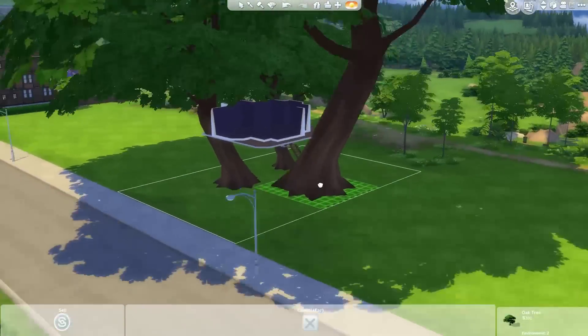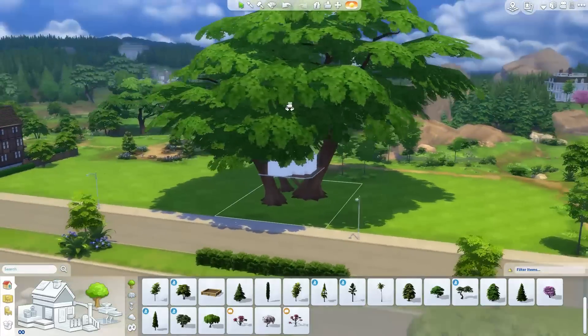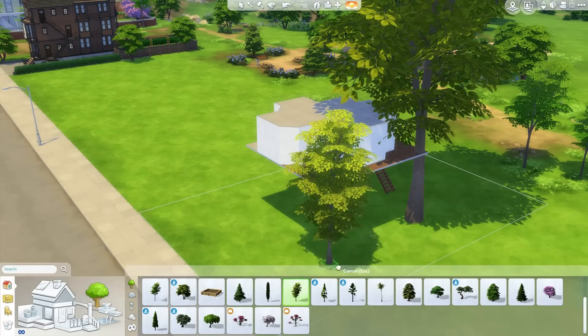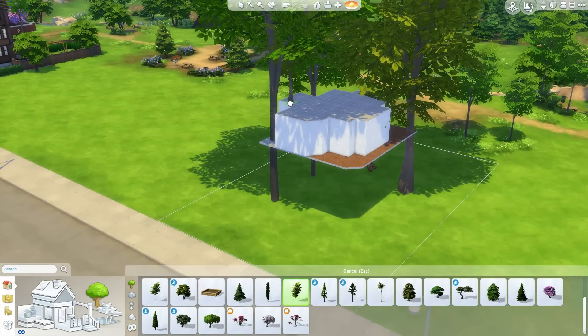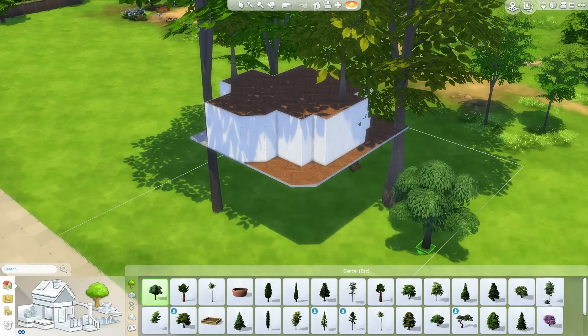I originally started with this just going to be a large single-level treehouse — I was going to say 'apartment' — like a large single-level treehouse. Then I thought, you know what would be really cool: a two-story treehouse. Let's get a second level in here and mix it up. So that's what we end up doing.